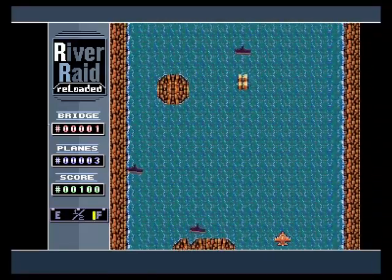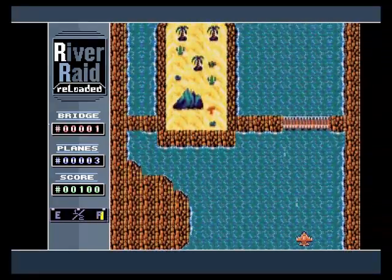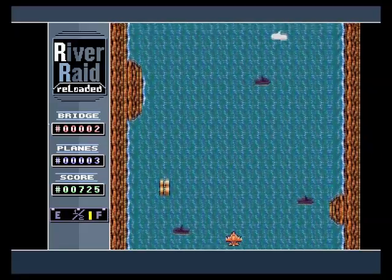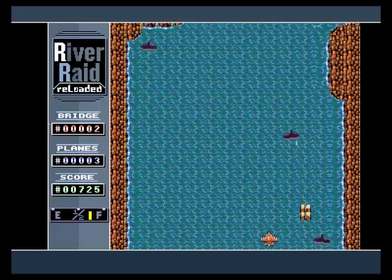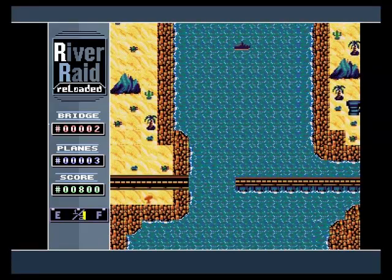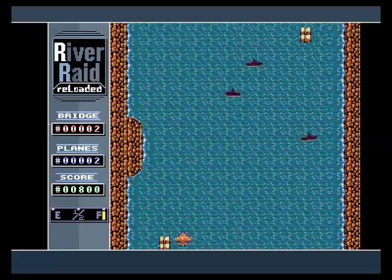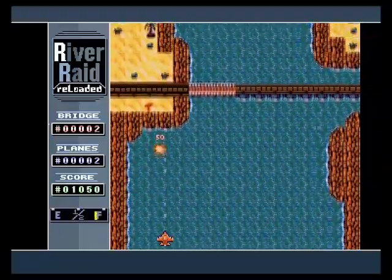If you're familiar with River Raid you'll probably pick this game up straight away. You fly over the fuel to top your fuel up in your plane, and what you've got to do is blow up the bridges as well as everything else. You can blow up those petrol tanks — oh shit. I think you only get the standard three lives. Blowing it up acts as a bomb, so that's a nice touch.